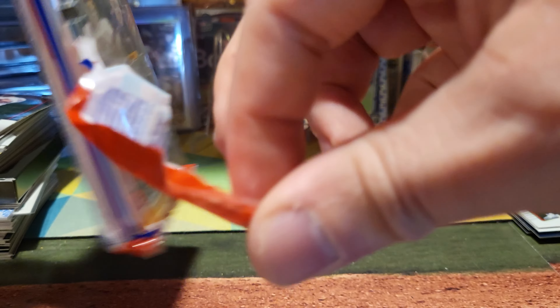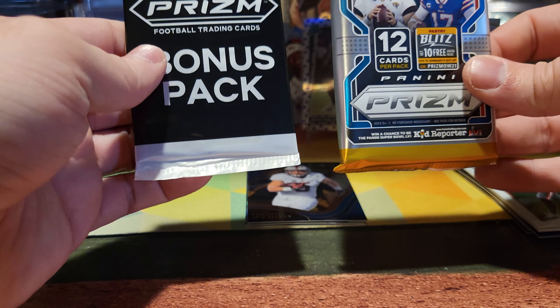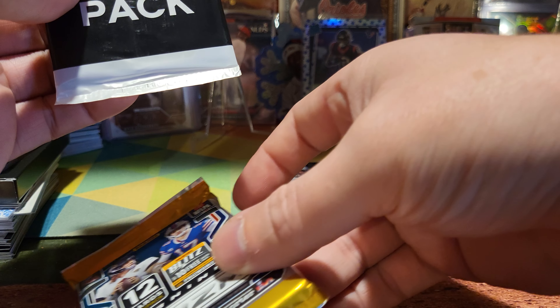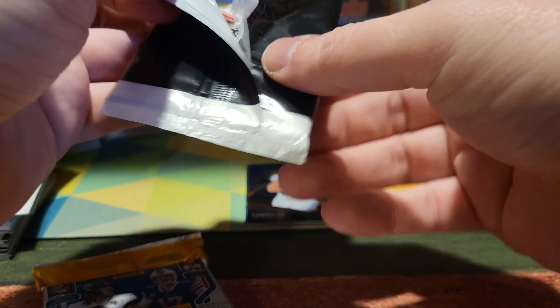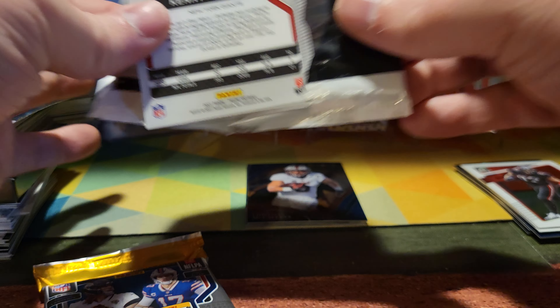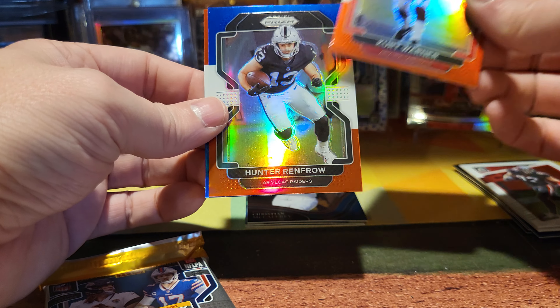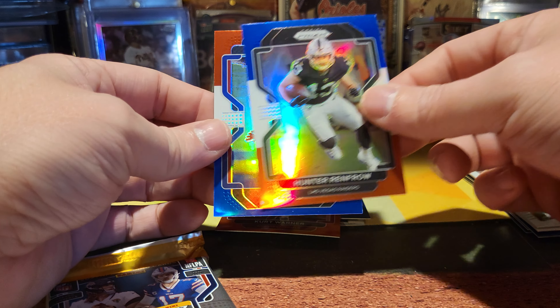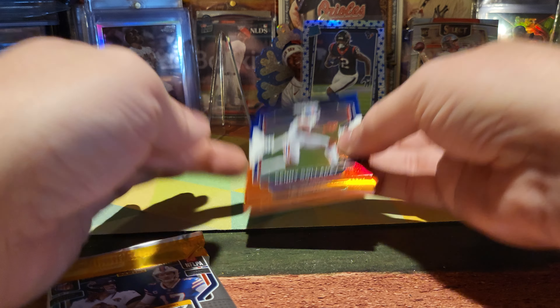Alright, now we're gonna get this out of the way — this is 21 Prism. We're gonna open the bonus pack first. I think this is going to be red, white and blue in here — and it is. We got Kurt Warner, Hunter Renfro, and Kenny Golladay. So nothing fantastic out of the bonus pack.